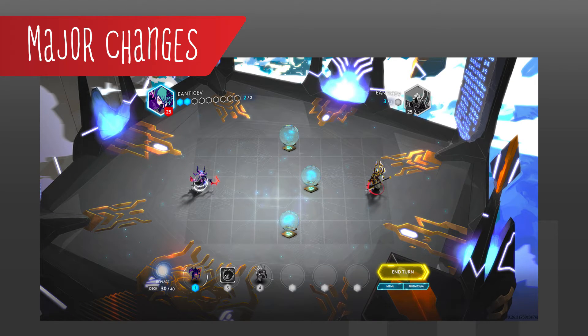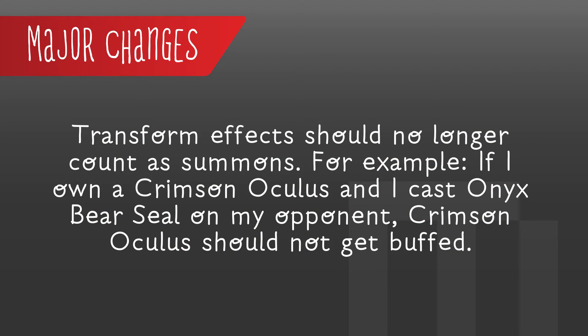Let them know what you think about it in the forums. I haven't got hands-on time with it myself — still making this video — but let me know in the comments below on that one. They've also made a tweak to Transformation Effects. Transformation Effects should no longer count as summons. For example, if you own a Crimson Oculus and I cast an Onyx Bear Seal on my opponent, the Crimson Oculus should not be buffed. Basically, those transformations aren't going to reward your opponents.